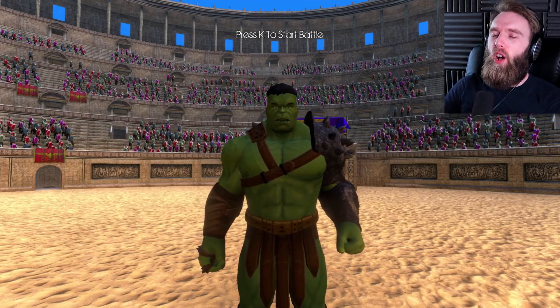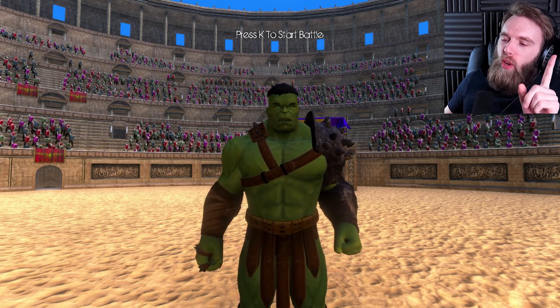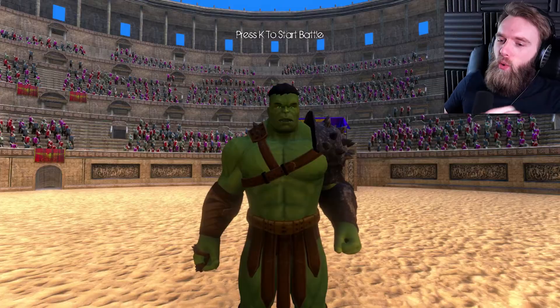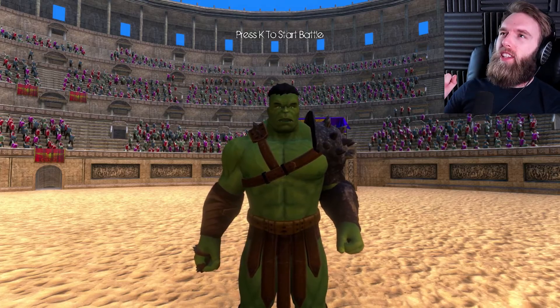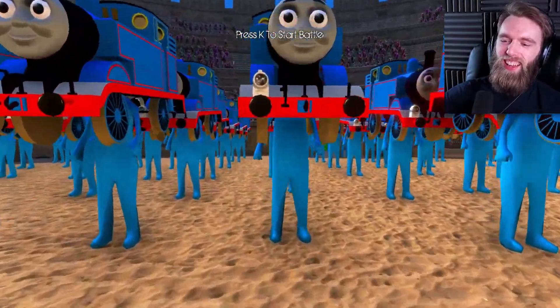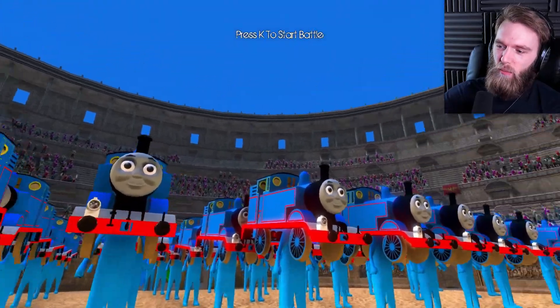Hello everybody, welcome back to Ultimate Epic Battle Simulator. Today we're gonna look at the Hulk - the Incredible Hulk. He is green, he is mean, he has spikes on his shoulder. And who is he gonna fight? You probably read the title - he's gonna fight the mighty menacing Thomas the Train, with the feet and the hands. This is gonna be a blood battle, so without further ado, let's get this going.